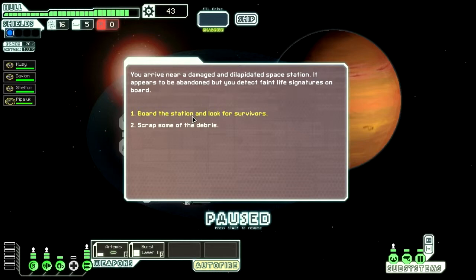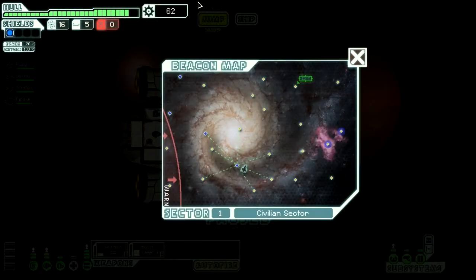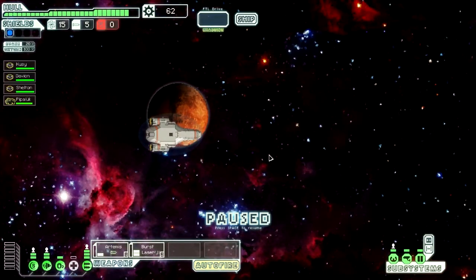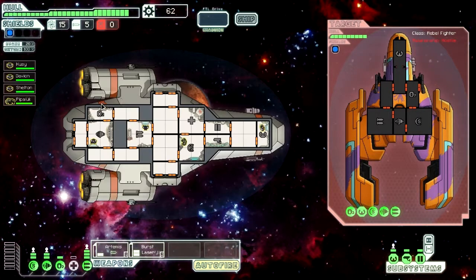I'm going to scrap some of the debris — we got 19 scrap, that's pretty awesome. We've got another ship to fight. We could hire a mercenary to delay the rebels but I don't really want to do that. Fight that ship.